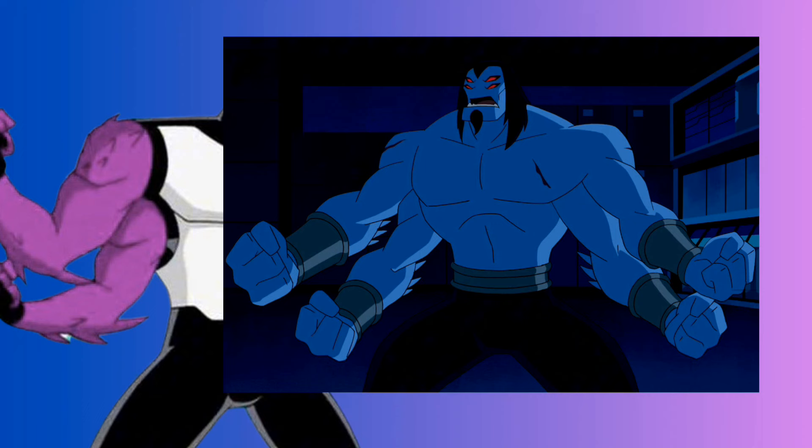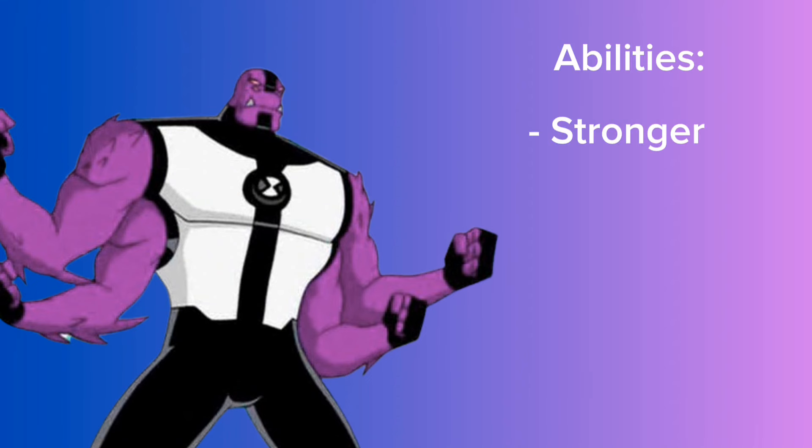Next is Four Arms. He's pretty easy to describe — just take all the different versions of Four Arms and combine their attributes into one version. That's essentially what I would do, which is the main reason he's purple as you can see. I would keep certain aspects of the different versions, like maybe giving him a ponytail. I'll have art of them eventually — I'll show it in the future.